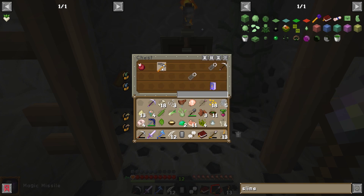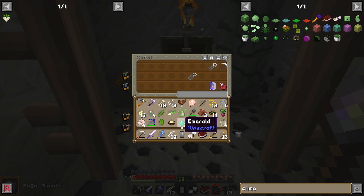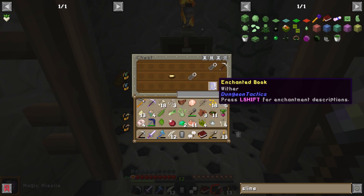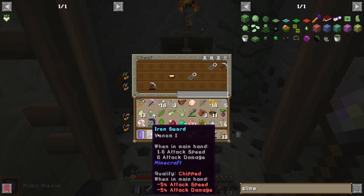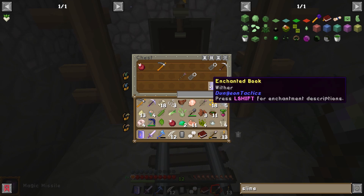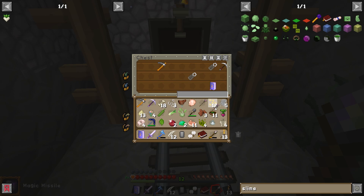Evoker fang, garden scythe, corrupted chorus fruit. What can I get rid of? Don't need that healing salve. That's just a rig of pickaxe. Having wither would be good. This is about to break so we can get rid of that. Wither again — oh these are the same things, can they stack? Yes, thank god. You cannot — here are these chickens.